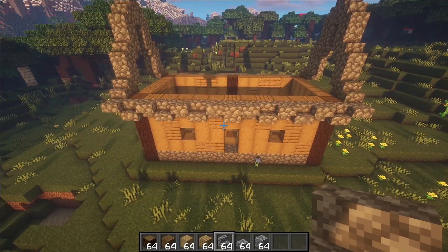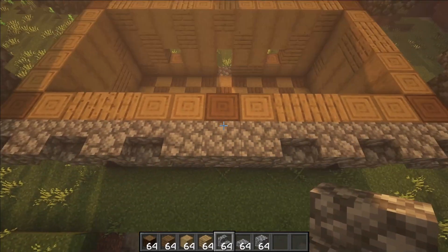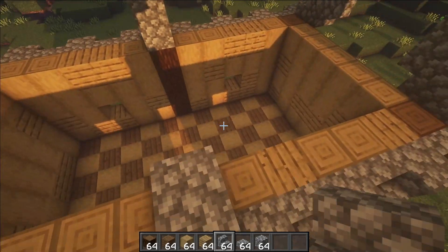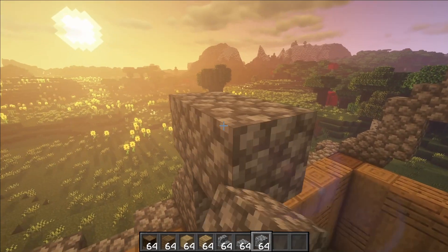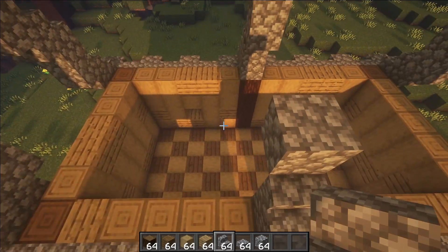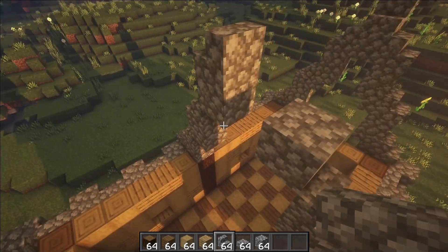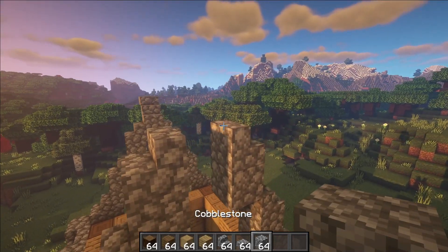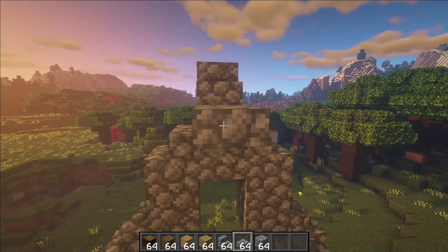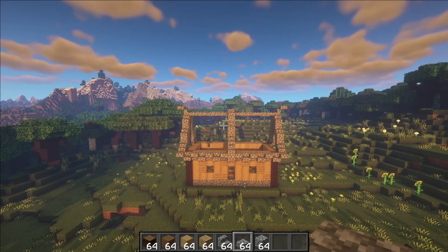Unlike the previous shape, we are going to do a completely different pattern here. Place a stair on either side, then place a block in front of it. After that, place a stair on top of the same block, then go one up on either side and bring it in by one. Place a stair on top of each cobblestone block, repeat what you did earlier, then place a block of cobblestone and connect it using some slabs. There you have the framework for the roof.